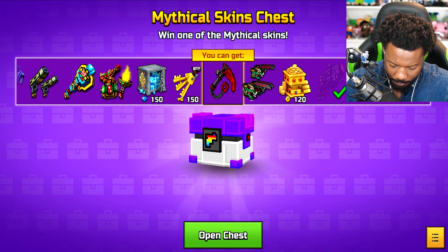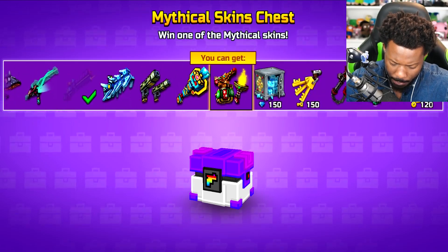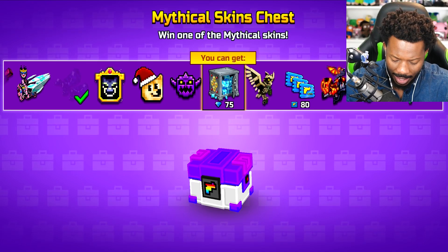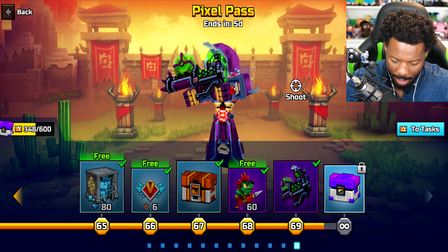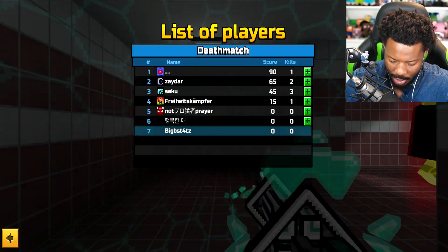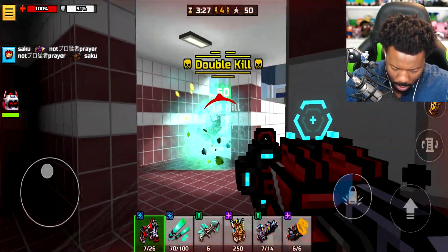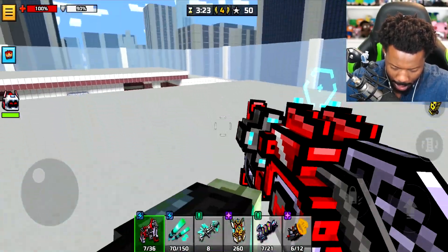Let's see what else we got. Come on, I want a really good skin — I think there's one for the Chicka Boom Boom. Bro, 75 gems again. I'm not going to say it's unlucky because there are people out there that want gems, but anyway, let's go. I am ready to drop a hundred kills — dropping a hundred kills!